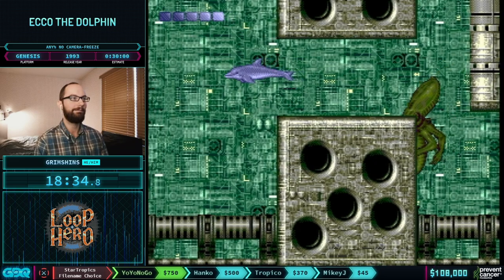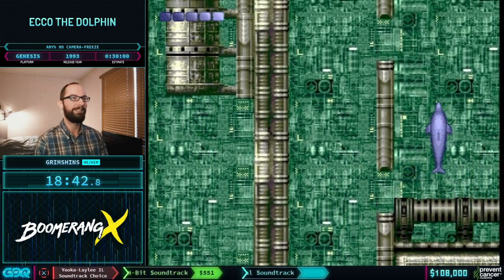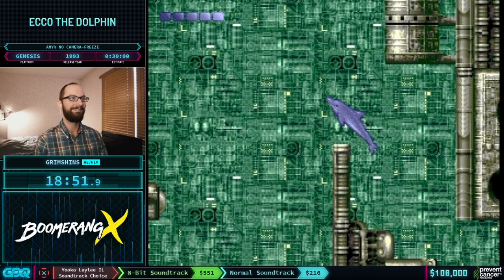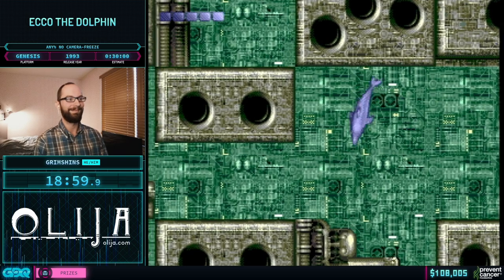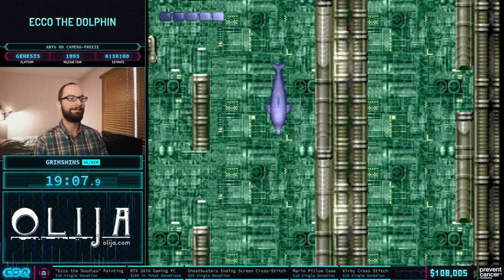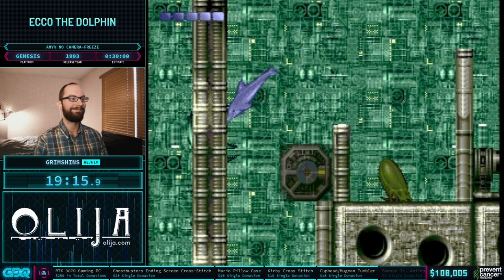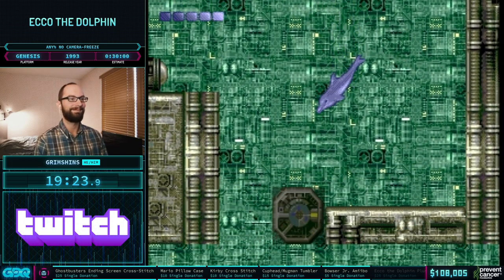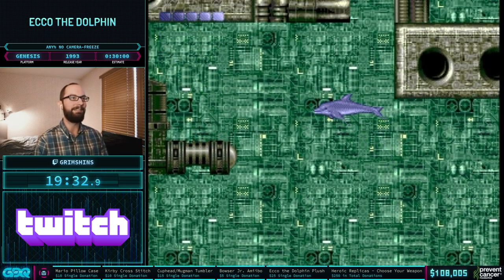A $50 donation from Dan: 'Grimshins, congrats on making it to AGDQ, brother. It's been a long road but we're all so proud. Here's to a great run with time-traveling dolphins and to a great cause.' A $25 donation from SparkyLurkDragon saying, 'Hi Grimshins, greetings from the Caverns of Hope community. I may be more of a lore hound within the Echo fandom, but it's always a treat seeing any Echo game snapped in half by a skilled runner. Who needs swimming slowly to keep control? Thanks for bringing our beloved dolphin back to GDQ.' Caverns of Hope is a really awesome Echo community — definitely check them out.